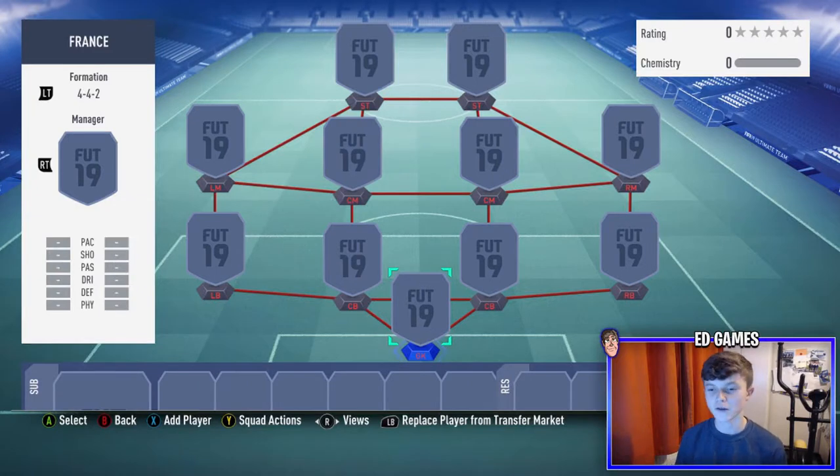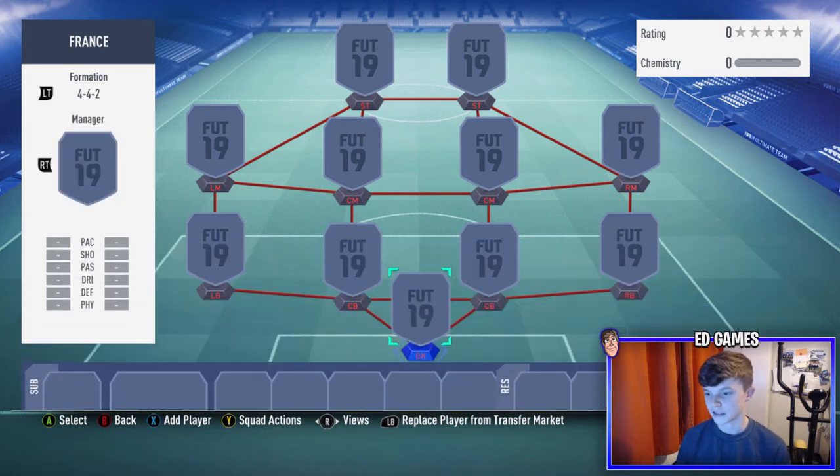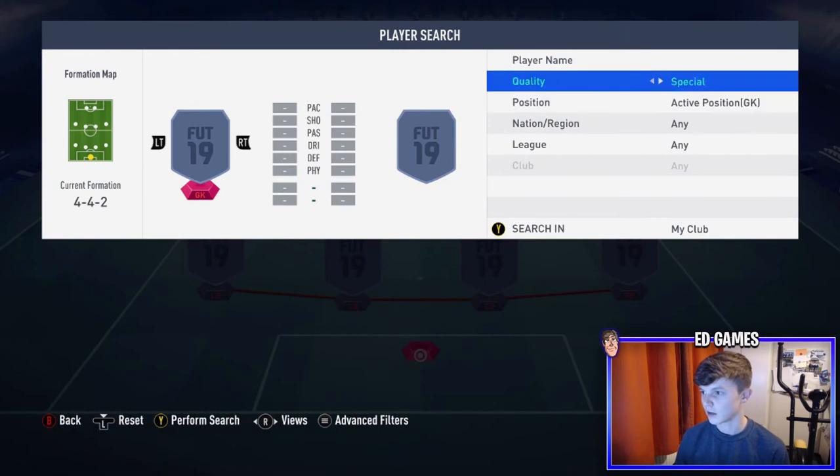Today we've got a French squad for you. It costs about 1 million coins and it's really overpowered. It's a 4-4-2 formation, but it can be played in other formations if you don't like the 4-4-2.